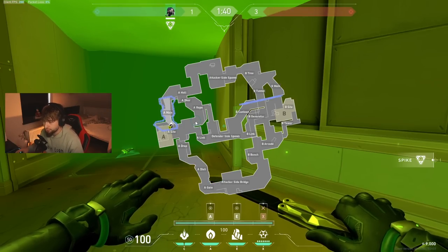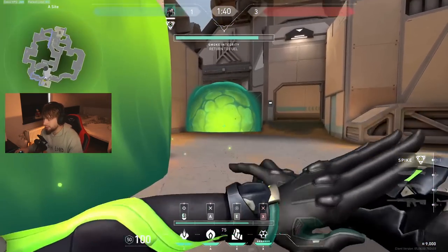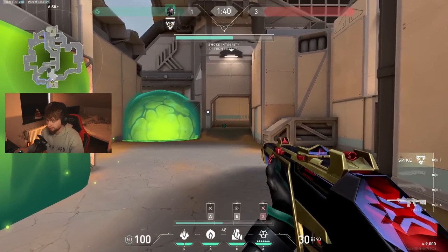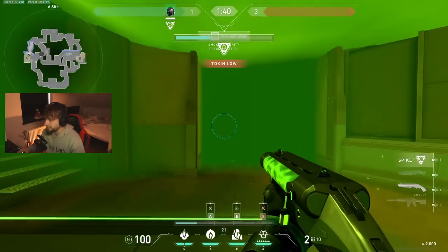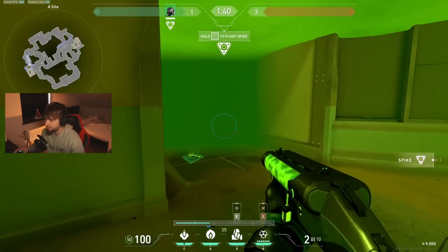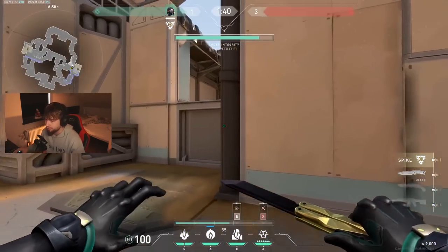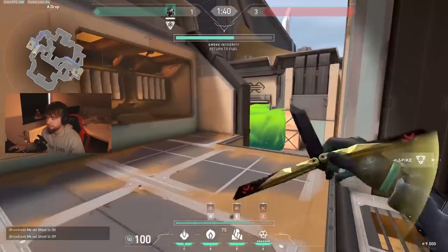I like this setup because when they see a Viper ult, what they'll do is push doors. If they push doors, you have your smoke — activate your smoke. If they push fast, throw a Snakebite to stop them, giving your team time to come from Ropes and help you. You can come back into your ult, and if someone took a timing while you were out playing a Snakebite, you can go back in and one-tap the guy who's pushing. The only thing to be careful of is Dish, but most of the time you have a Chamber trap protecting yourself.